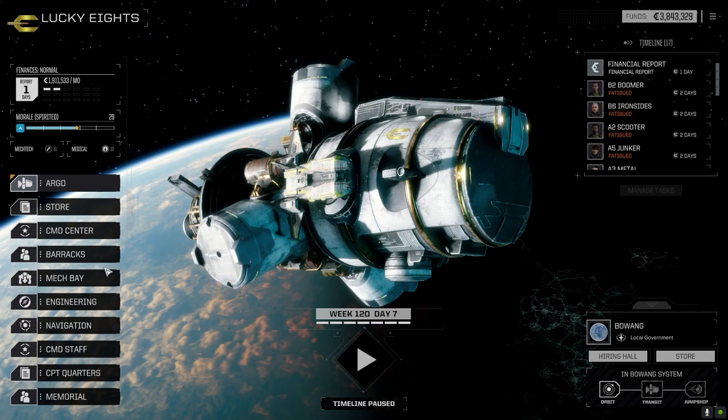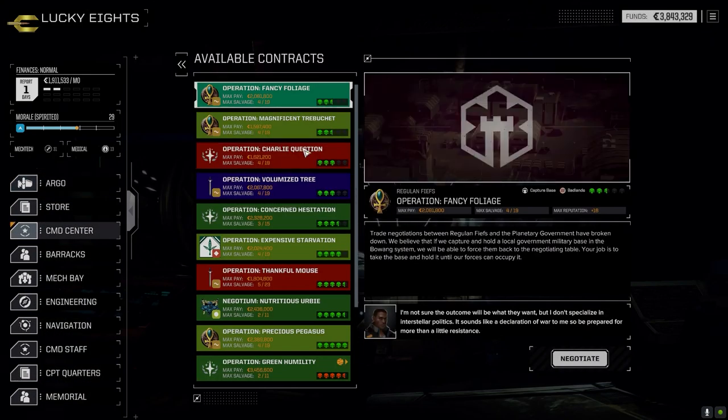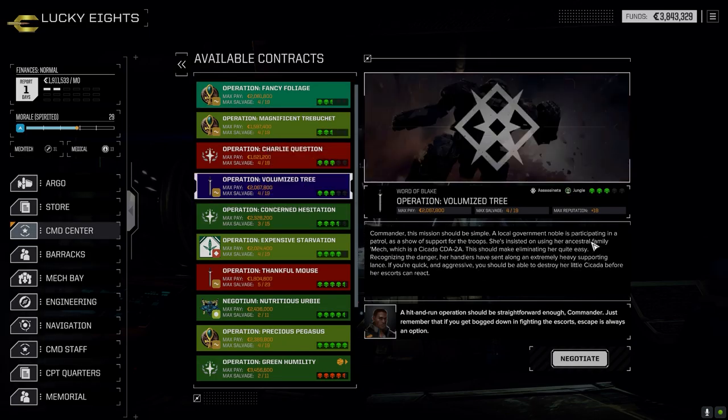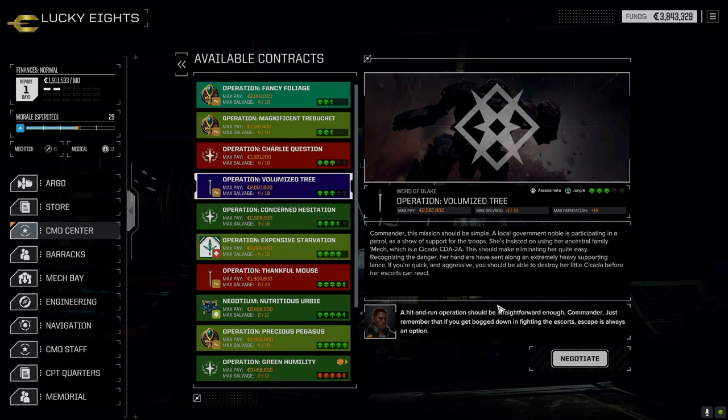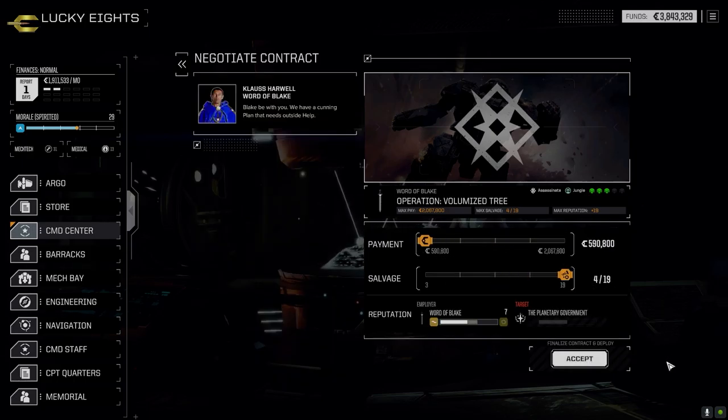Last episode went really well. We didn't have too much competition at four and a half skulls — I was really hoping for four lances but we only ended up with two. We got some good gear, but today we're going to go right to the command center. I know which mission we're going to take. They use a heavy lance protecting the Cicada, so we're going to see if we can get some good gear out of this.